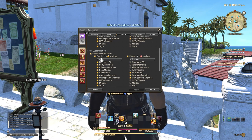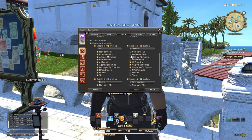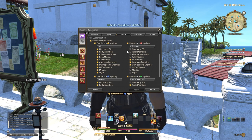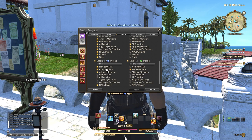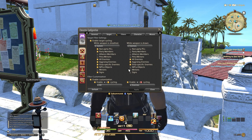You also have the option for enabling expanded filter customization. What this allows you to do is cycle through various filters by holding the left bumper and pressing the corresponding face button. The default is LB and Y for all, LB and B for enemies, LB and X for friends, and LB and A for solely party members. So whether you're targeting up, down, left, or right, you're always going to be focusing in on that specific filter.